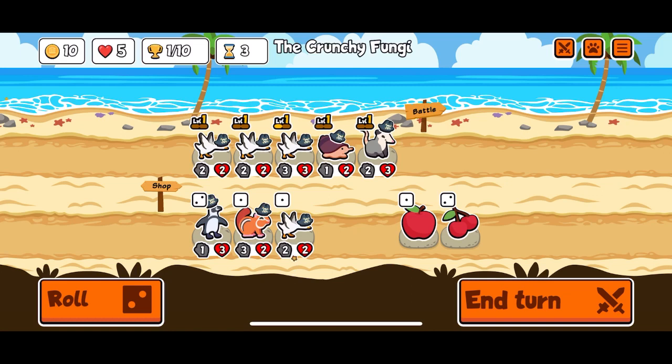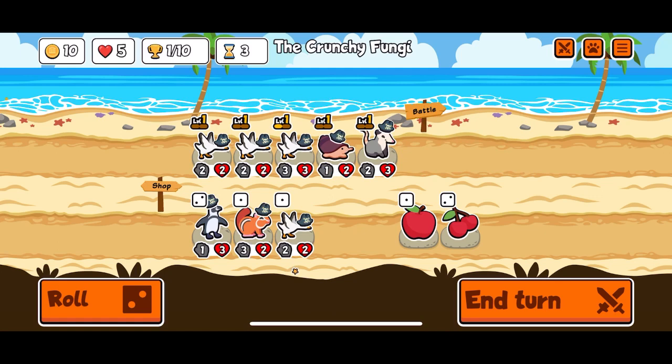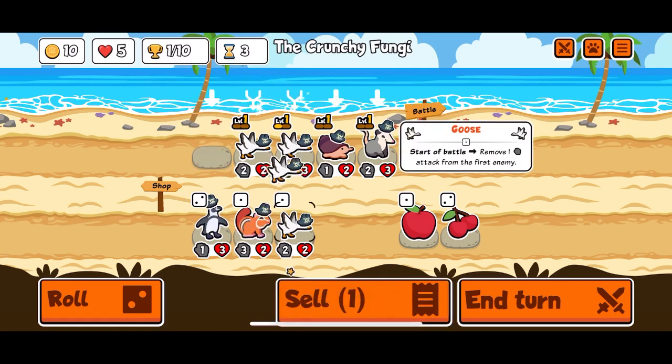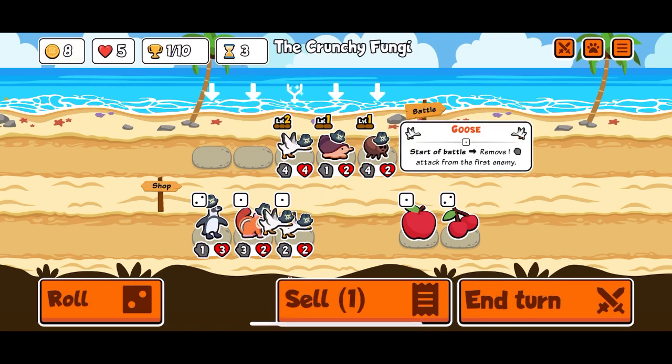My goodness, that's a lot of geese. Alright, I think we get rid of the cone snail — maybe not, let's see what we get here from this level up. Flea. Alright, let's ditch the opossum for the flea, then we'll stack.